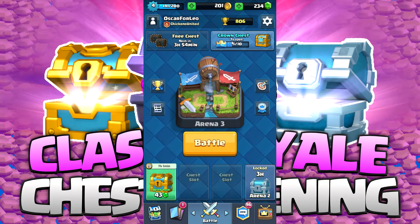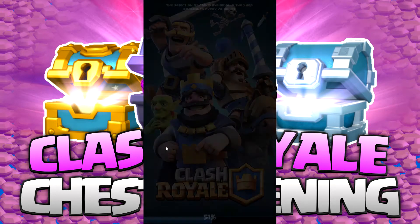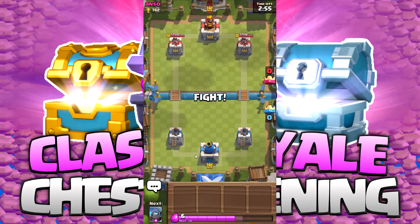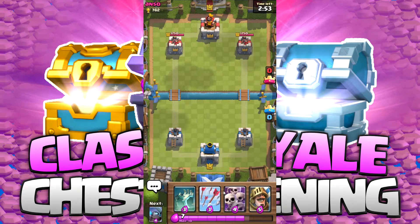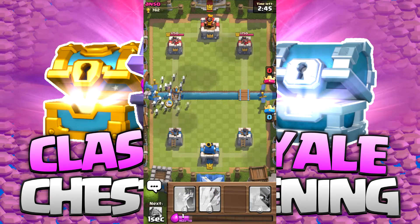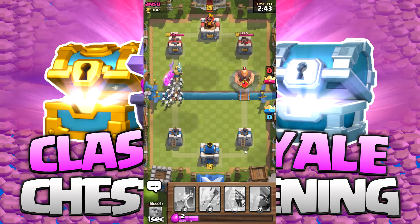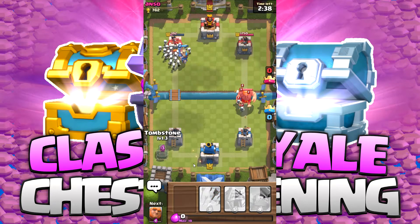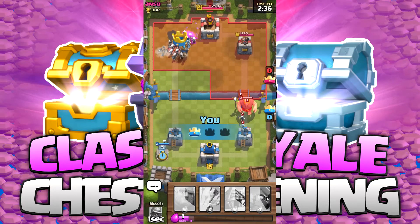Let's go ahead and do a live battle and see how this deck does. It's not really made for Arena 3 opponents, but let's do it anyway. With this setup, I don't feel like being reactionary — let's go straight in with a prince. If we can get that in, we can probably take down a tower real fast. He's getting a clear charge in, because our opponent just put down big resources on the right side of the screen — a giant and a witch.